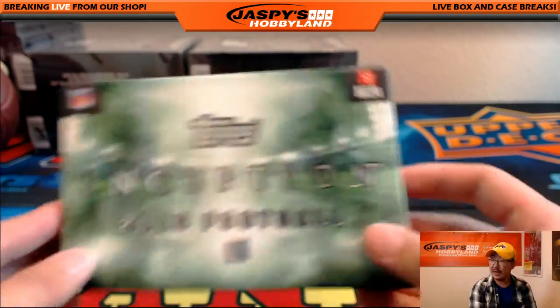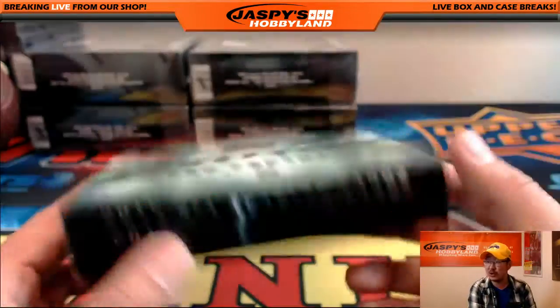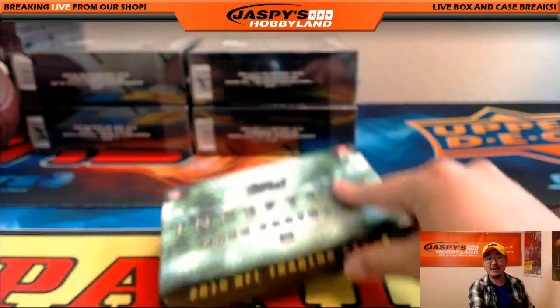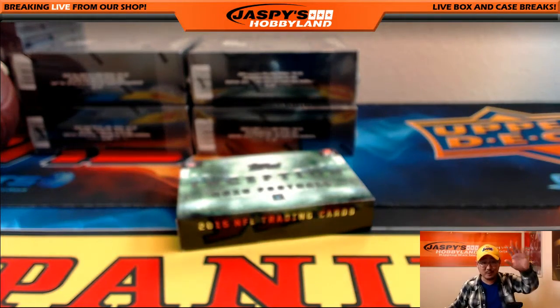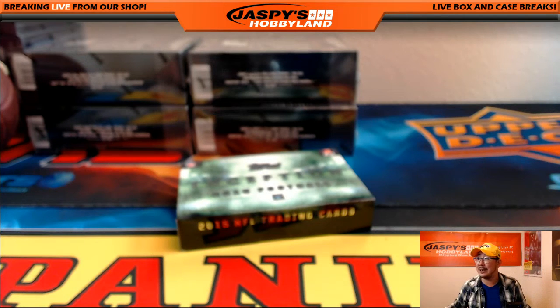That was a quick little two-box random division break of Inception Football and Momentum Football by Panini from back in 2012. Thank you very much, everybody. We'll see you next time at JaspiesHobbyland.com.